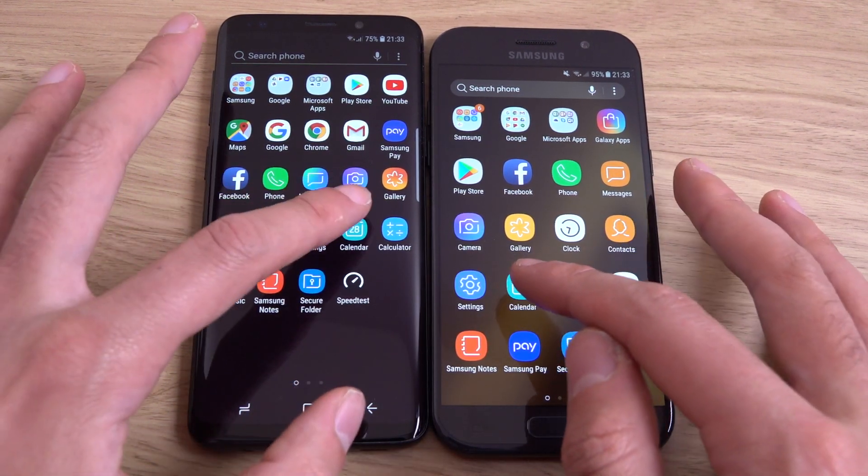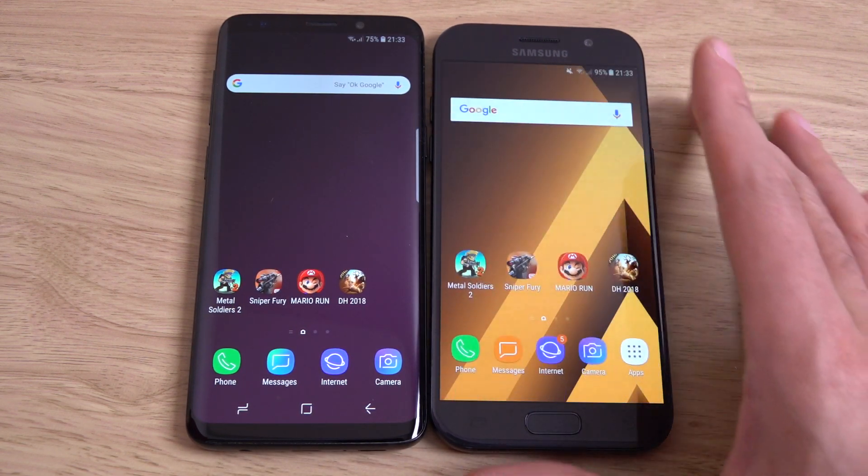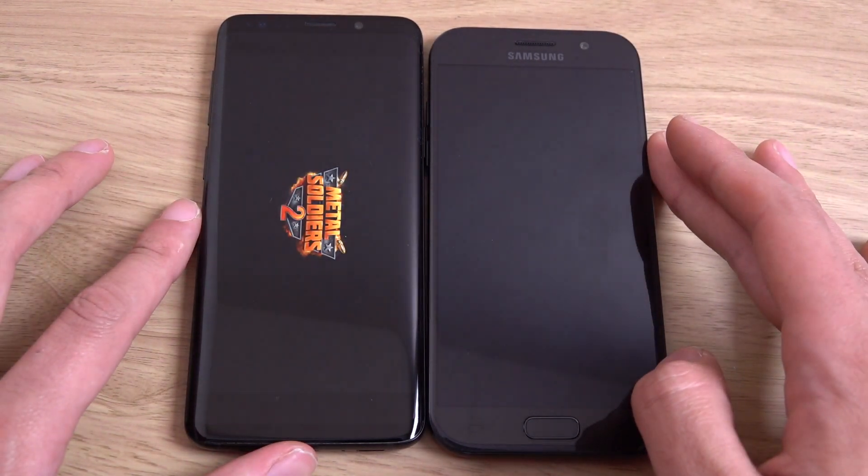You can see there's a little bit of delay on the A5, and there's quite a big difference there — the S9 with the built-in apps. Let's try the third-party ones.